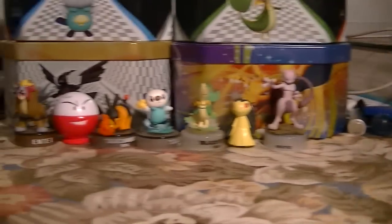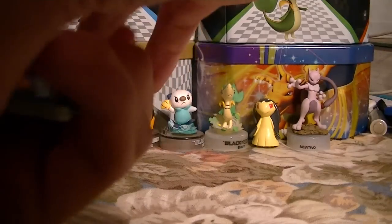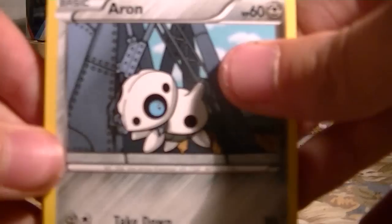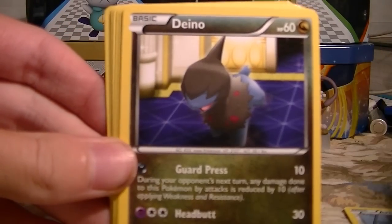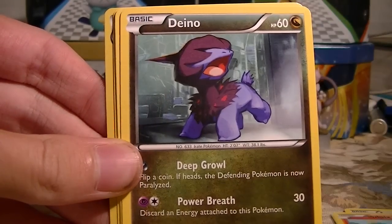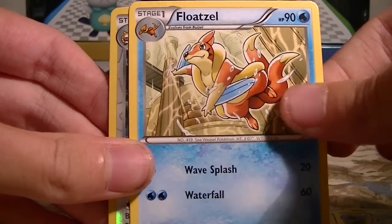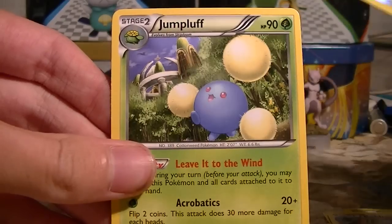Now our Quasi pack. Code card. We've got an Aerodactyl, Dino, Swablu, Vulpix, another Dino, Giant Cape, Valdor, Floatzel, V-Barrel Reverse, and a Jumpluff.